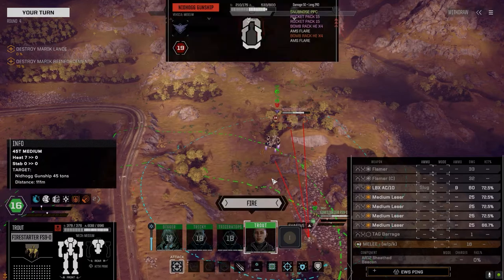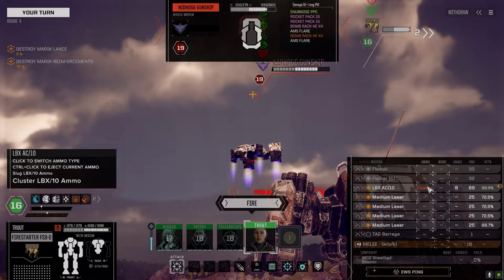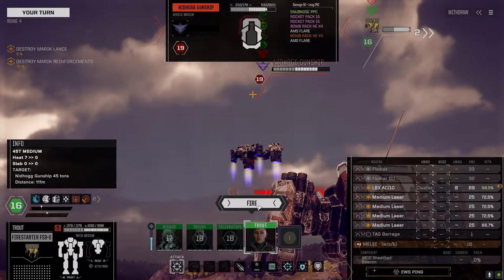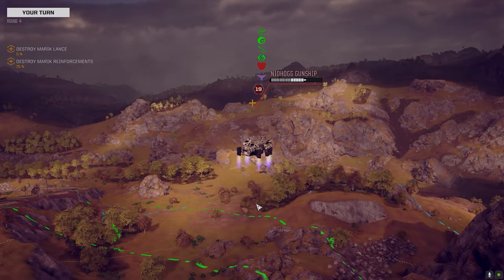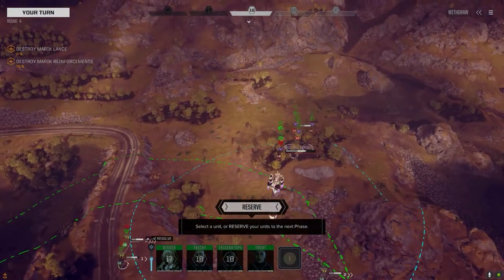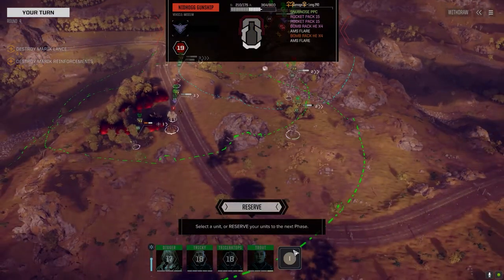The Nidhogg barely moved so the slug should work just fine. Is it better to cluster? I think it's too close to cluster, but it's a better chance to hit so we'll use it. It clustered. Good damage in the front.